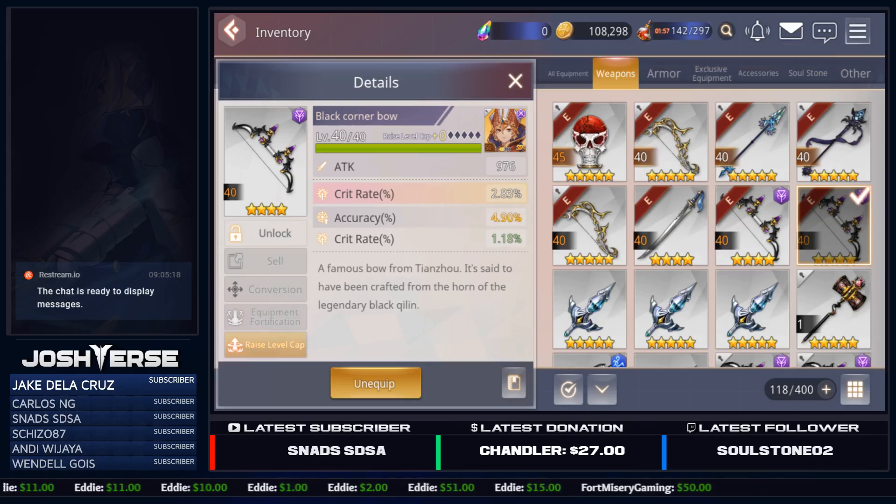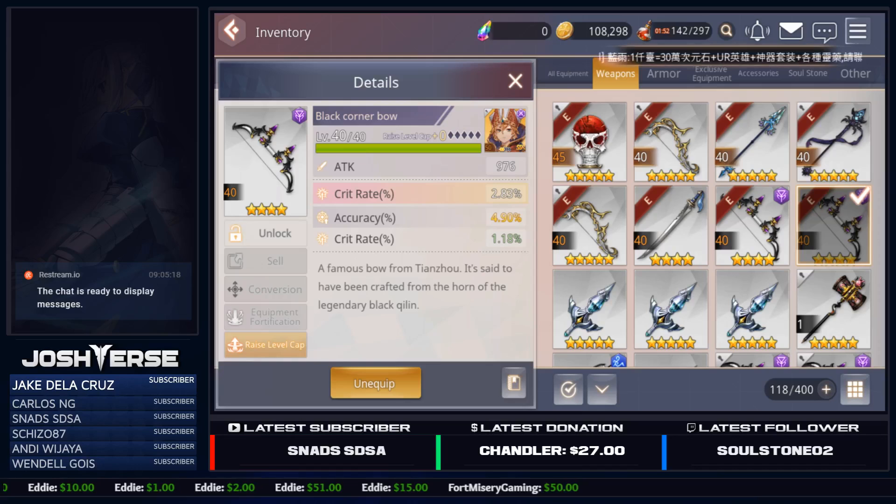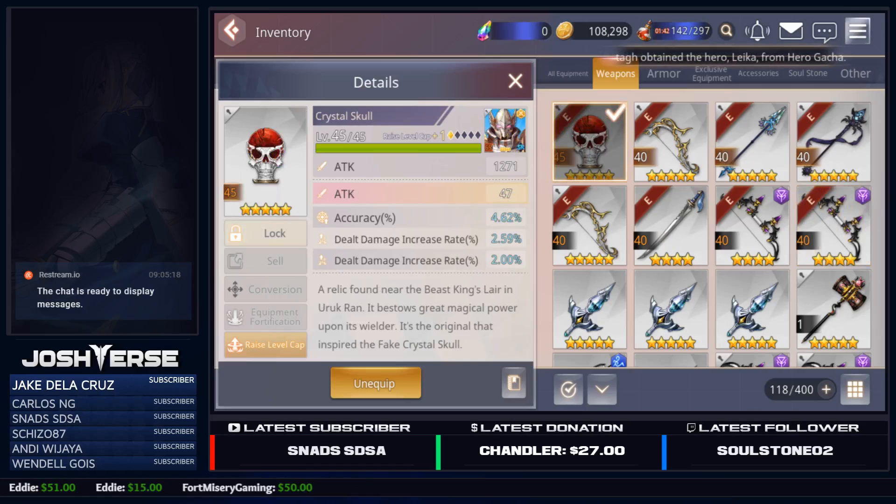Hopefully everybody understands and it doesn't confuse anyone. With all that said, there is one particular piece of five-star gear that in my opinion is the most worthless piece of gear in this game. I do not know why it even exists. But it is the Crystal Skull.